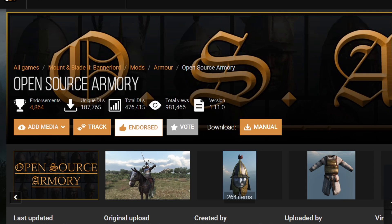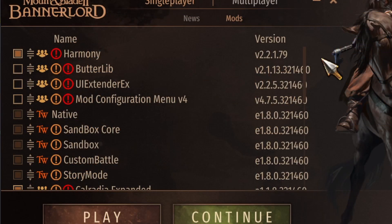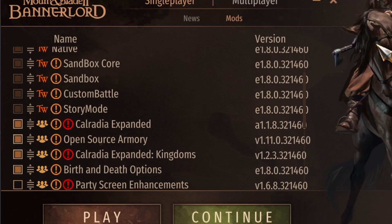Once you have all four files downloaded, this will be the load order you are going to use: Harmony at the very top, then the native files, and then in this order — Expanded, Open Source Armory, Expanded Kingdoms, and then Birth and Death options.